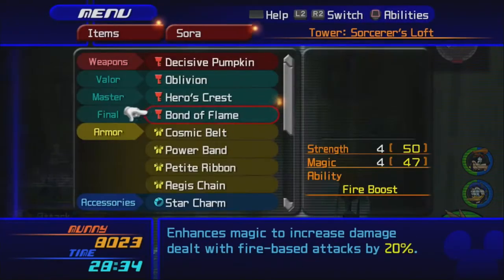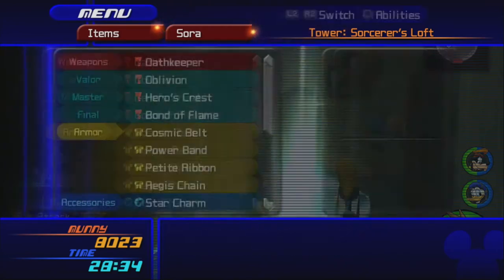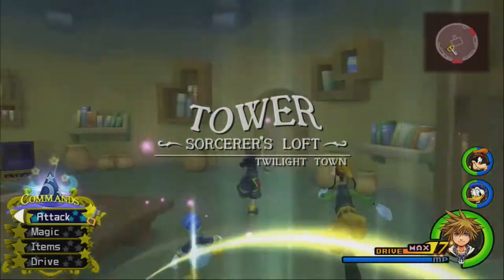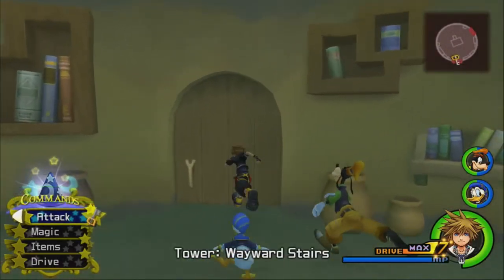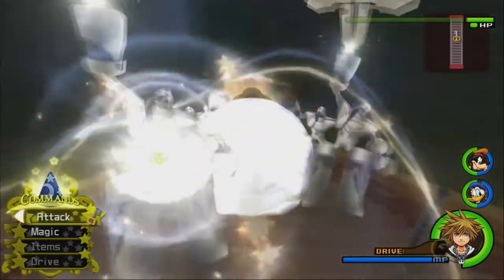I'm going to put on Oath Keeper as my main keyblade so that way I can stay in Final Form for longer. And I still got all those shortcuts mapped. Excellent, let's go!